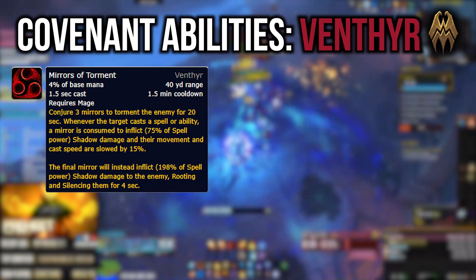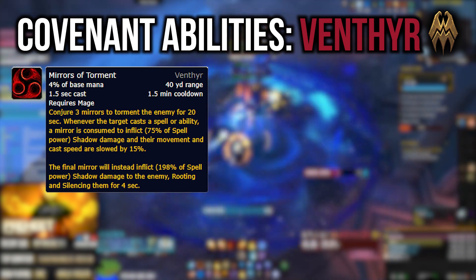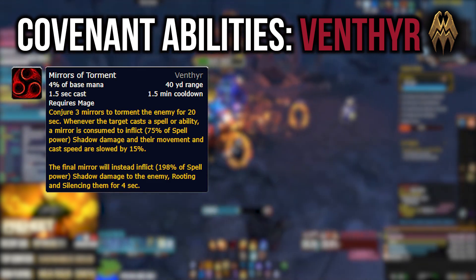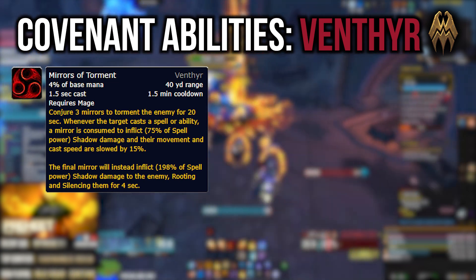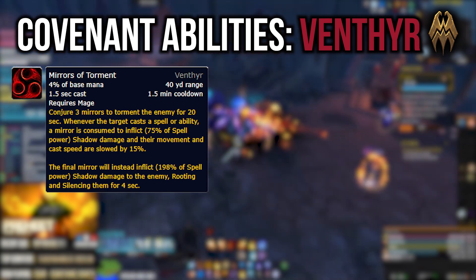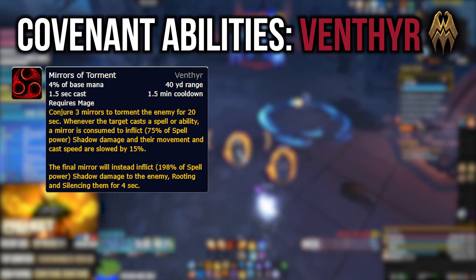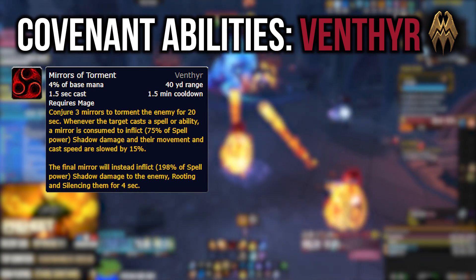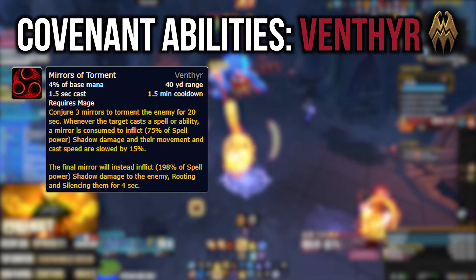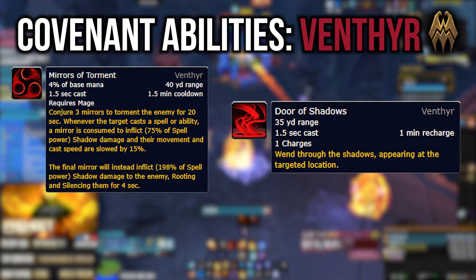Mirrors of Torment applies three mirrors to the target. Whenever that target casts a spell or attacks, one of those mirrors — which function as a debuff — is consumed and deals damage to the target while slowing their casting speed. This also reduces the cooldown of your Fire Blast. The final mirror deals additional damage and silences the target. This obviously doesn't work on raid bosses, but in Mythic Plus scenarios those effects do apply. Mirrors can't be consumed more than once every six seconds.